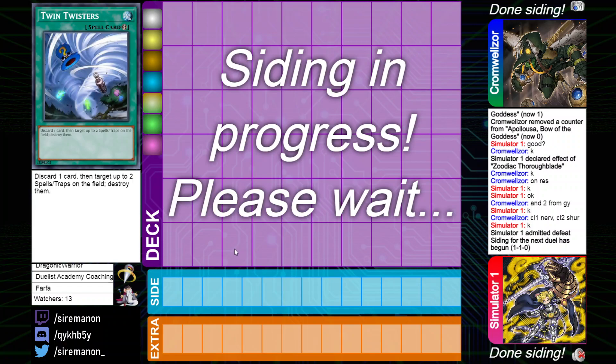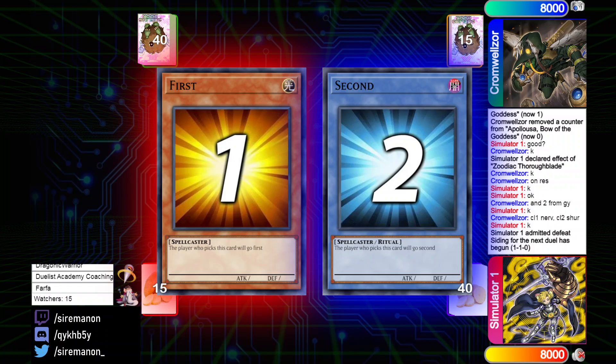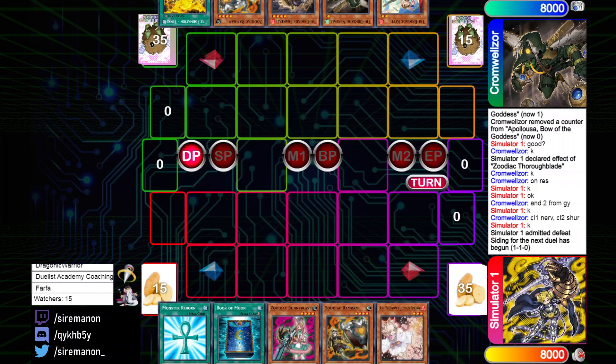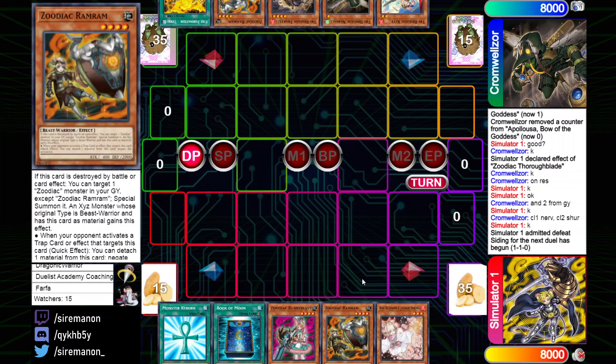These games were expected to be more grindy, but the tempo shifts very quickly in favor of the player who gets the setup first. Moving into game 3, Pure Zoo kicks things off yet again. Quick shoutout to patrons for supporting the channel — really means a lot, and the Patreon link is in the description. The opening hand for Pure Zoo going first is Monster Reborn, Book of Moon, Bunny Blast, Ram Ram, and Ash Blossom.